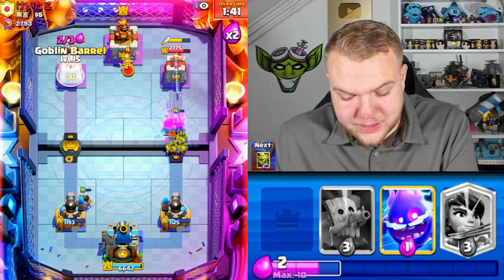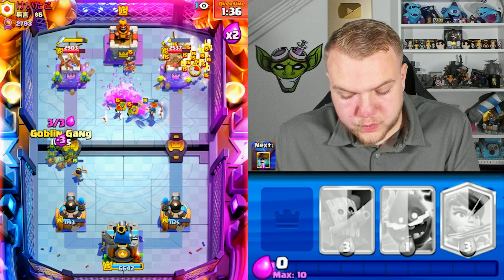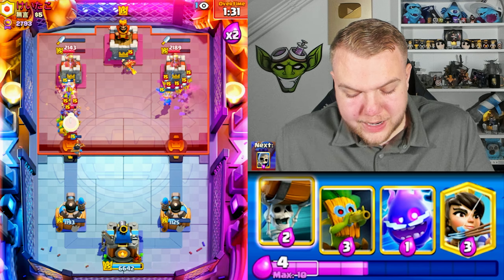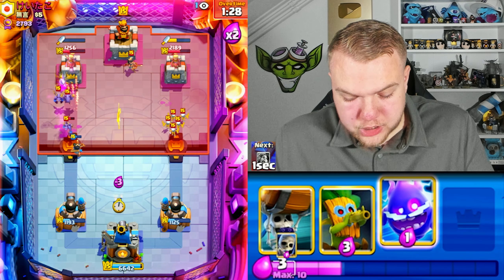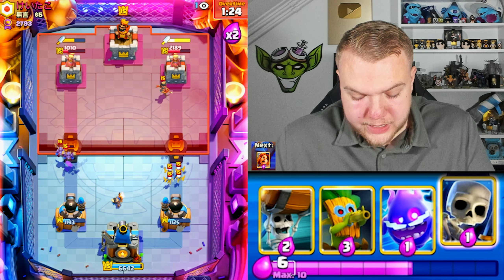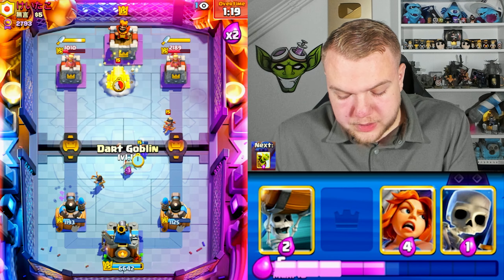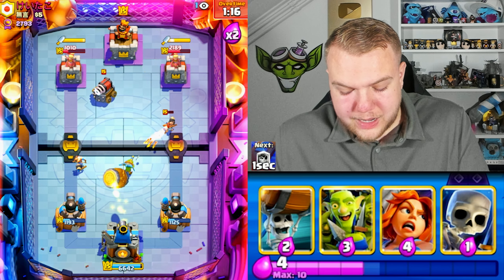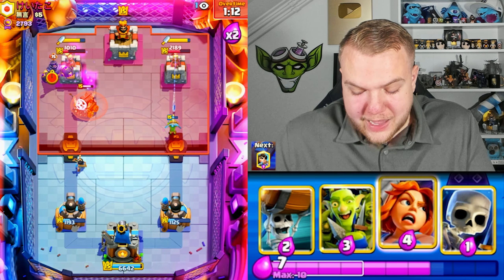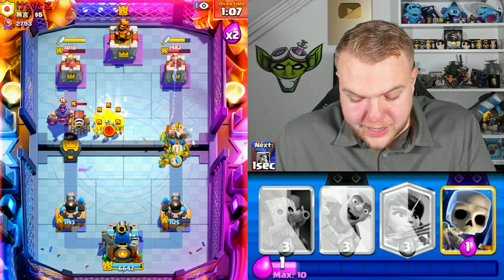Not looking good — goblin barrel towards the left side. Valkyrie is alive. He goes skeleton army — goblin gang left side. We get good damage on the left lane; princess also gets a shot. Somehow we're in the damage lead — don't ask me how. Electro spirit, dart goblin, goblin barrel left side — but this deck is so scary, especially with us having no spell at all.